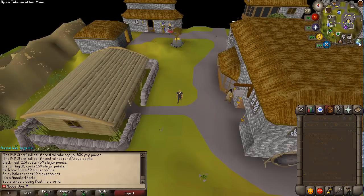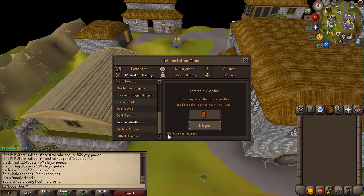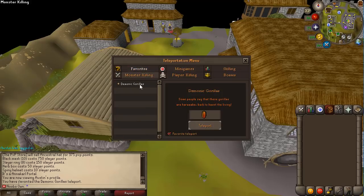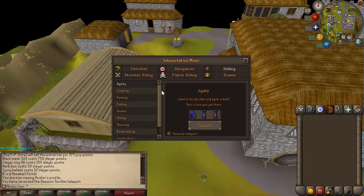Clicking the world map opens the teleport interface, where you can add teleports to favorites. For example, I added demonic gorillas to my favorites and it shows up instantly. There are teleports for minigames — gamble arena, duel arena, barrows, Fight Caves, Pest Control, Warriors' Guild, and Recipe for Disaster (needed for barrows gloves). Player killing areas include mage bank, Edgeville, east dragons, west dragons, and more. The wilderness resource area is here too for skilling, along with skilling teleports for agility, crafting, farming, and other skills.